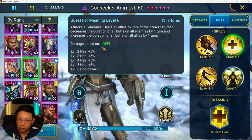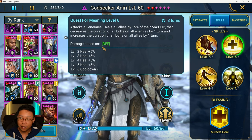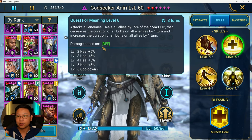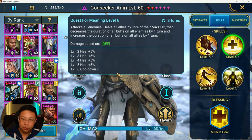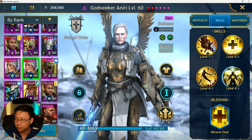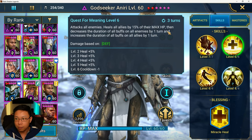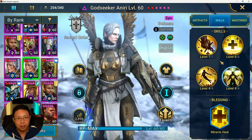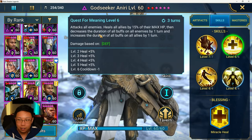Her A2 is an AoE that heals all allies — your entire squad is going to get healed. 15% of their max HP, and then it decreases the duration of all buffs on the enemy by one turn and increases the duration of all buffs on your squad by one turn. She was used quite extensively as one of those champions for the Infinity Comp in Hydra before it got nerfed. This still has some play when it comes to keeping your squad alive in the dungeons, maybe even arena. There's some cool mechanics with decreasing and increasing buffs — if you're decreasing a buff on somebody, you're not proccing Polymorph.